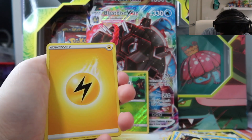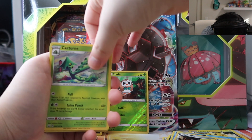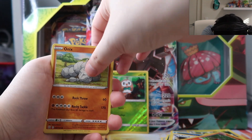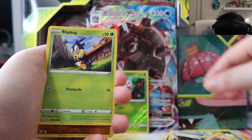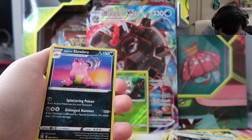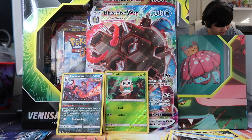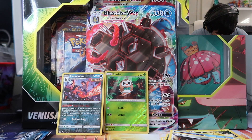We've got two frogs. Electric type energy, Corphish, Swirlyx, Seedra, Sizzlipede, Onix, Chimecho, Rolycoly, Blipbug, Flinks, Rapid Strike Flinks. And we got shafted. No nothing. This box was an utter failure — very very bad.